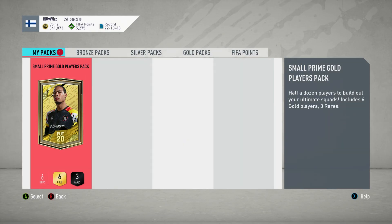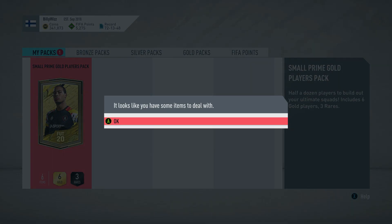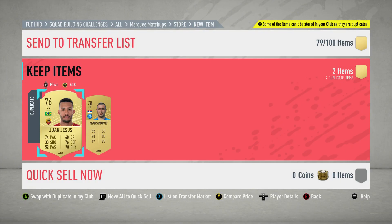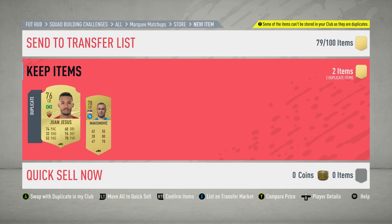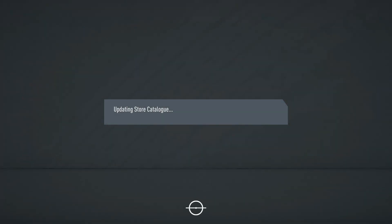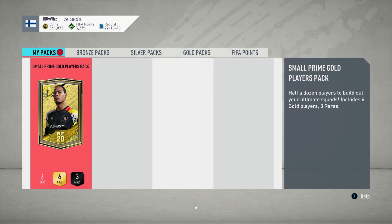We get two premium gold players packs for completing that last one. All the first owner players — you might think I'm only using them because they're in my club, but no. You can see every one of the first owners I've actually bought because they're cheap, and then I go, oh, they're in my club already. Sharp as nice, me boys. You've got to get up early in the morning to catch me out.